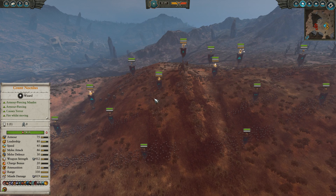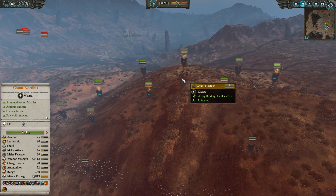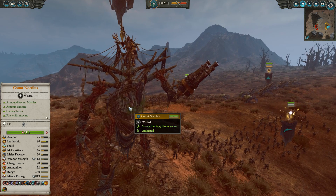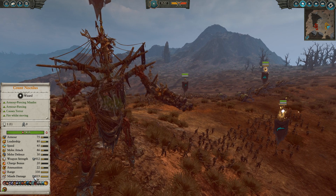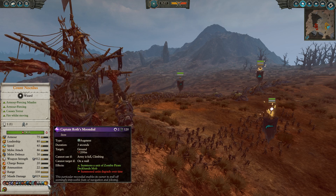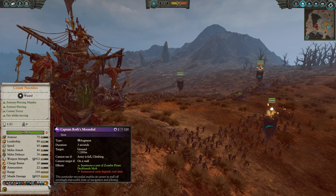All the gunnery mobs are going to get some really good killing done. Last but not least, we have Count Noctilus. I think he is just superb in this matchup. Those crazy quadruple cannons that he's got just tear through cavalry so effectively. Huge missile damage, armour piercing, weapon strength isn't bad, but he doesn't really want to get caught up in melee. But he doesn't really have to, because he's got Captain Wroth's Moondial, which is just hugely powerful — crazy range on this thing.